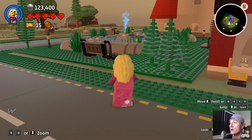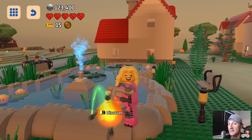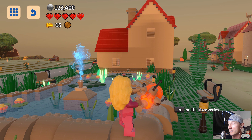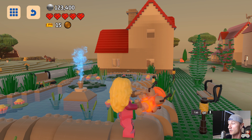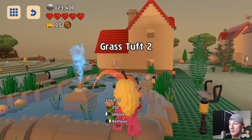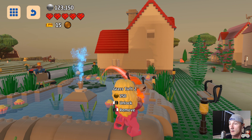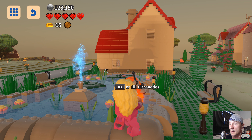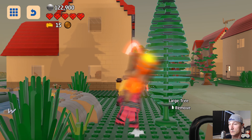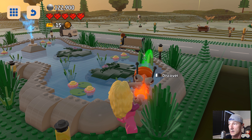Let's just make sure — I don't think we have these lily pads yet. Contrary to what I just said, let's do a little more discovering because I want to get these lily pads. Make sure we get this grass too. Sheila, get the grass! We already got that. We get all this stuff — lily pad, yes! We didn't have that.